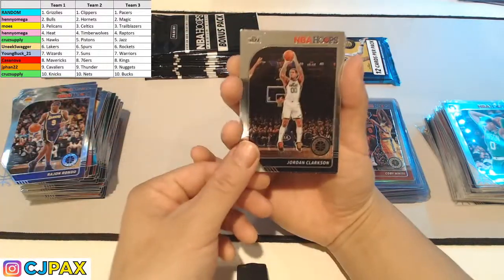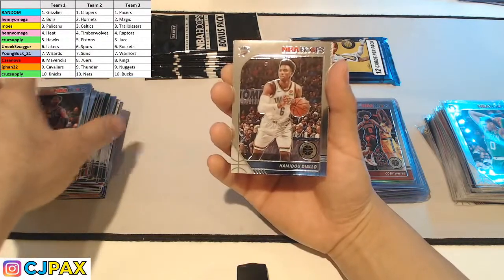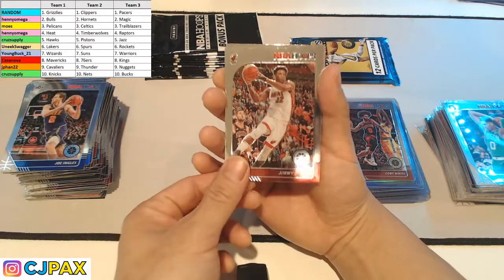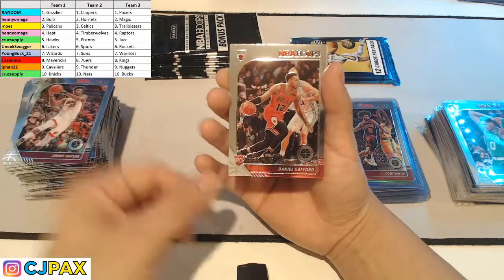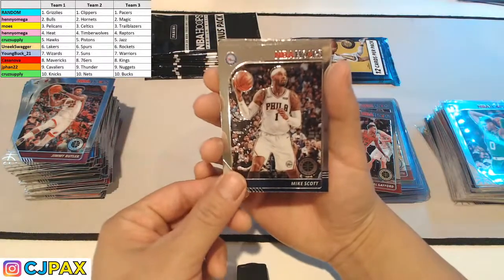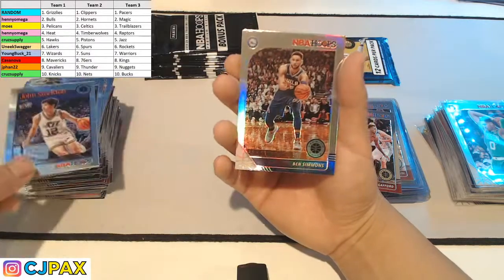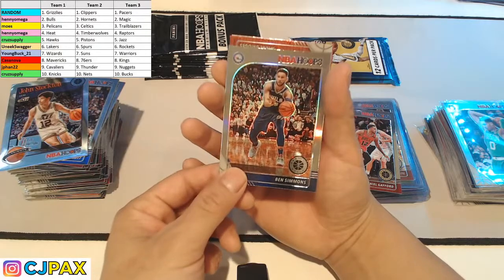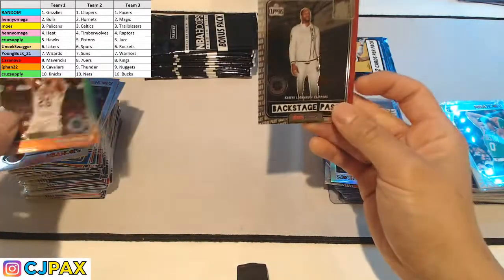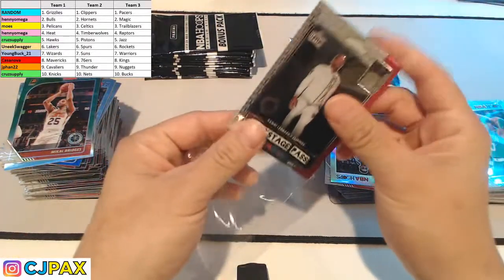Jordan Clarkson is kind of an underrated player in the league — scores at a pretty fast rate. Will Barton, Hamidou Diallo, Ingles, Jimmy Butler — his bubble performance was so inspiring, even as a Lakers fan I can respect that. Daniel Gafford for the Sixers, Mike Scott. Sean Stockton NBA Tribute, Silver Ben Simmons for the Sixers. Looks like we got a Mikal Bridges, and behind that a Backstage Pass Kawhi Leonard — ooh, this one's dope. Go ahead and top load him.